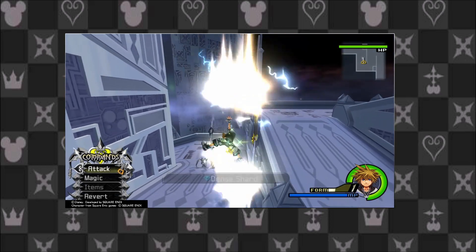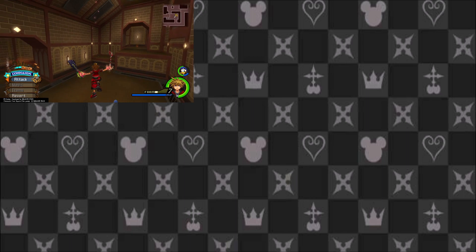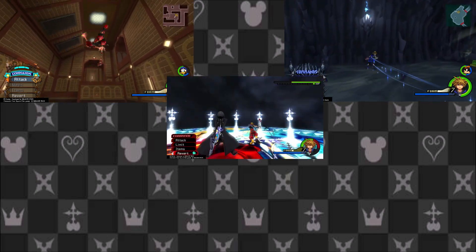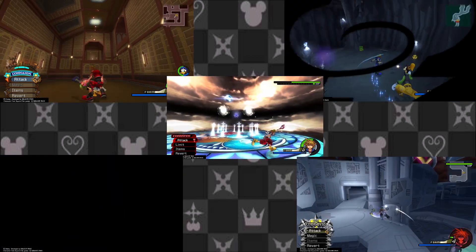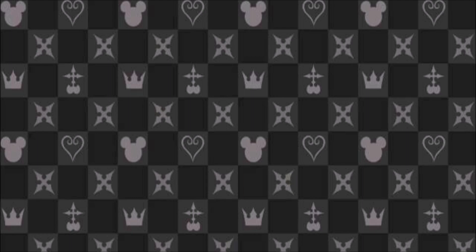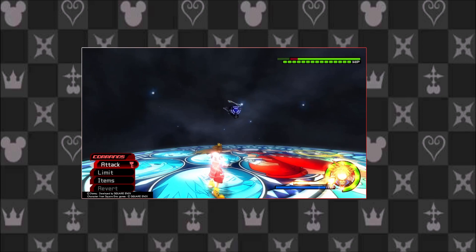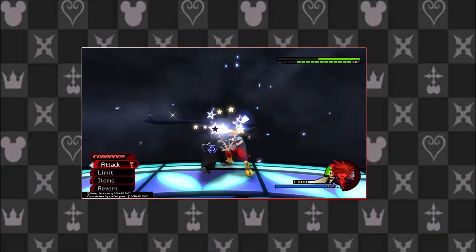Drive Forms also help Sora learn or relearn movement abilities. Valor Form teaches him High Jump. Wisdom Form teaches him Quick Run, a way of quickly covering the ground while dodging. Limit Form teaches Dodge Roll. Master Form teaches Aerial Dodge, an example of Sora's great mobility. And Final Form teaches him Glide. Drive Forms do sort of make a return in Kingdom Hearts 3, though detailed descriptions will have to wait. One last thing: because Sora is releasing so much energy when he transforms, transforming automatically heals him and restores all of his stamina and magic, essentially putting Sora at 110% of maximum capacity whenever he transforms.